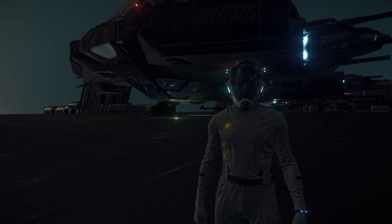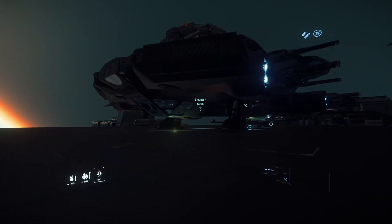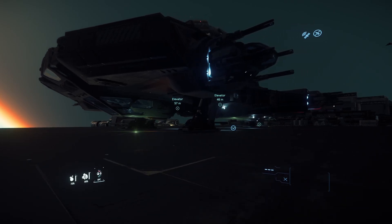So 24 hours later we're back with the Hammerhead. Before I show you the flight deck, I want to give you a good exterior view. The Hammerhead is a big girl, and from how she flies, she's actually surprisingly nimble for a corvette-class ship.